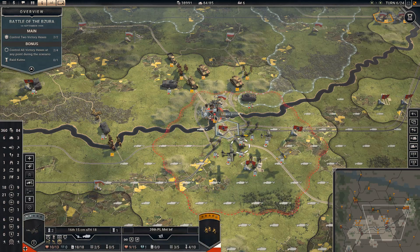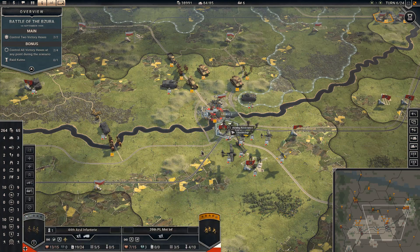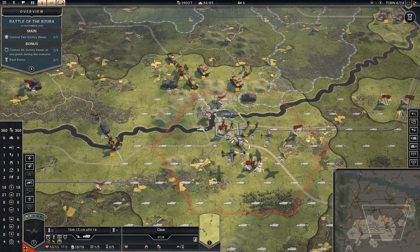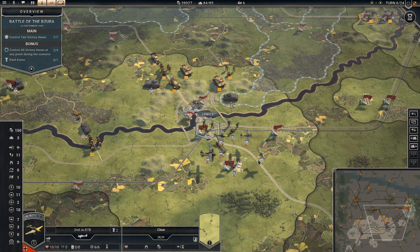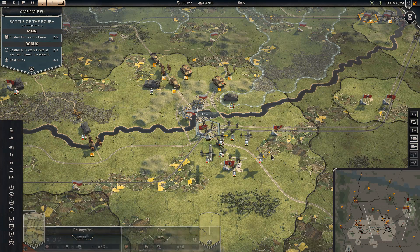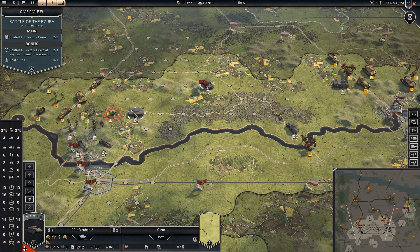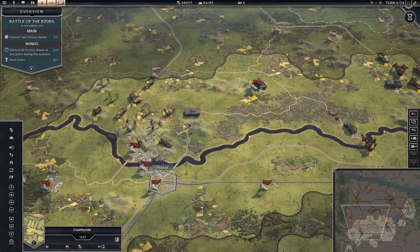At this point they will regain fuel and ammunition or something. I basically need to push that back, so moving up here will not work. Let's start here though — let's get an overrun on these.